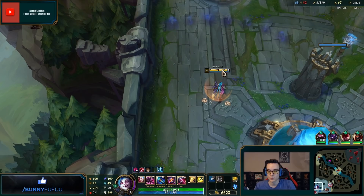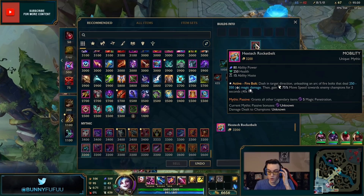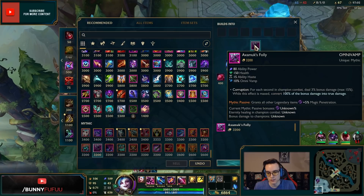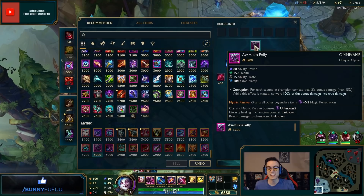Hextech Rocketbelt — check it out. It no longer scales with AP but the base damage is extremely high at 250 through 350. Buying this first item will be pretty crazy. After you use it you get 75 move speed towards enemy champions for two seconds — it's a great engage tool. Buy it, bop it.